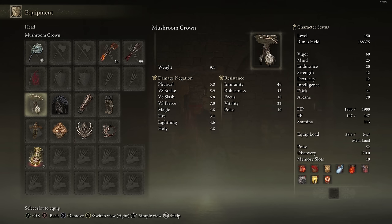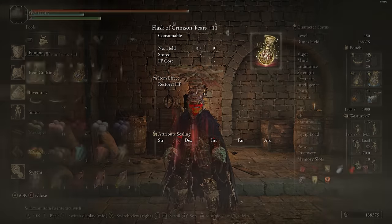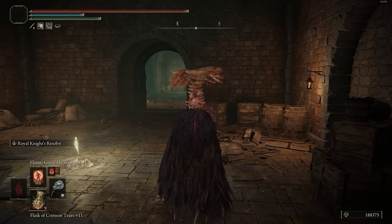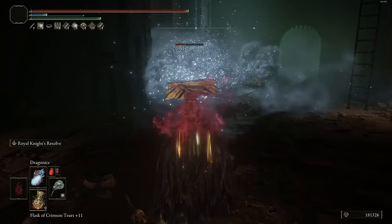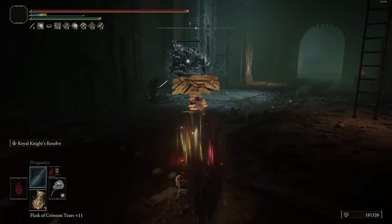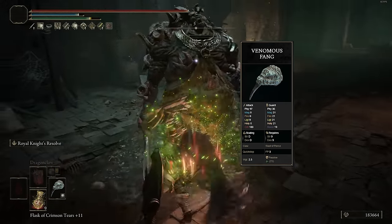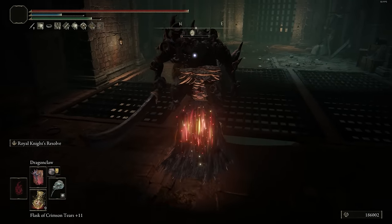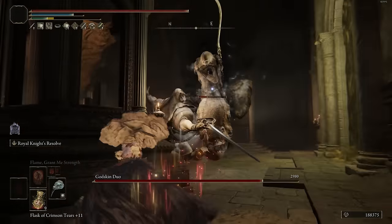Next, I want to talk about an Arcane build. For every single Arcane build, I always recommend going into a little bit of Faith, because the Dragon Communion Seal is just amazing and it makes Faith/Arcane builds the best in the entire game. You just want a little bit of Faith to meet the minimum requirements for certain types of spells. This type of build style is only going to be really good at higher levels — if you're below level 80, it's probably not going to be the most viable. For this build, we're going to be utilizing the Venomous Fang, which is honestly one of my favorite weapons in the entire game. It's a claw-based weapon that has inherent deadly poison and can be infused.